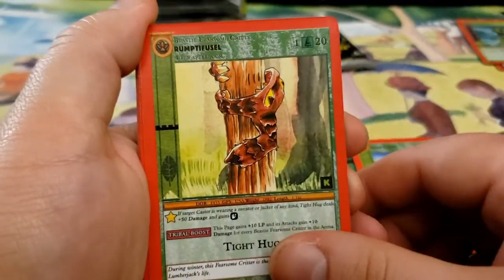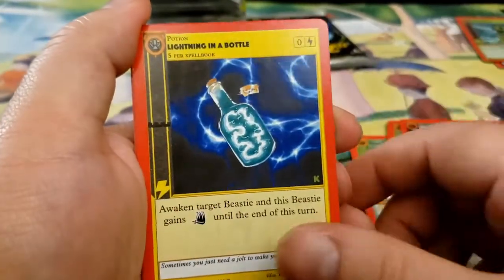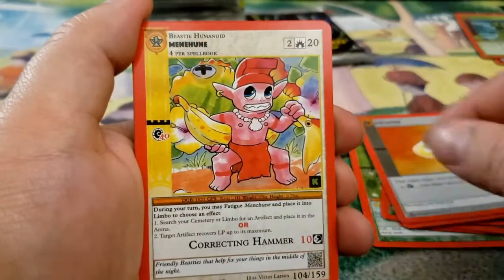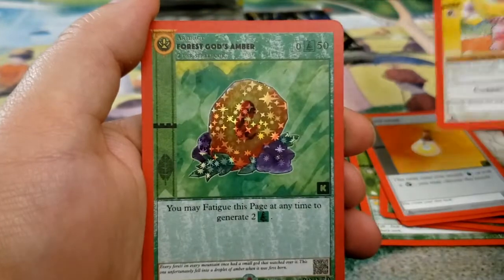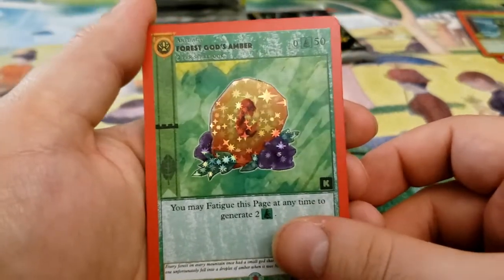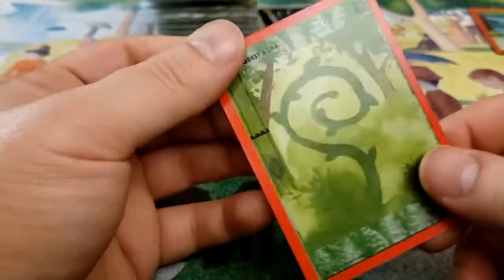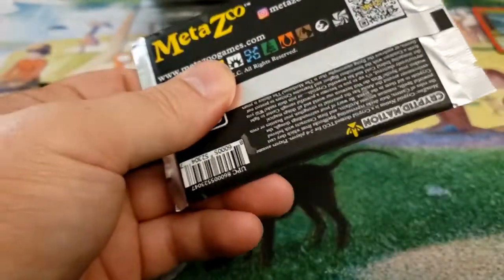River Dinos, Rump Defusil, Sam's Four Leaf Clover, Shadow People, Lightning in a Bottle, Luck Potion, Menehune, followed by Forest God's Amber — oh, that's number three. I got three of these in one box. This one's Reverse Holo. I have two Reverse Holos. That's very cool. Followed by Forest Aura.